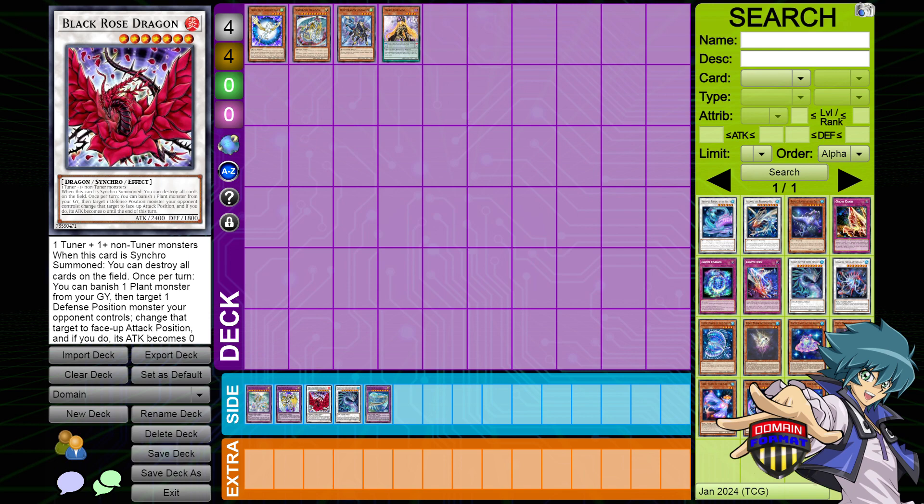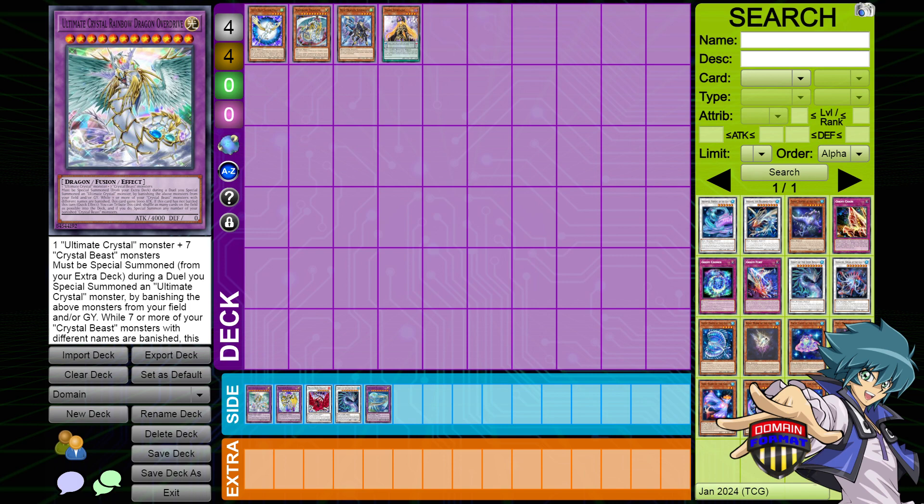This is an example of one that is a big payout that also coincidentally expands the domain — that can happen, but normally they don't do that. You could debate that Rainbow Dragon Overdrive is a similar card because it gives you the Archetype support while also being an expanded domain into Dragon, which can be very good generically, while also being a big payout by being a board wipe and a win condition going up to 11,000 attack based on the card's abilities.